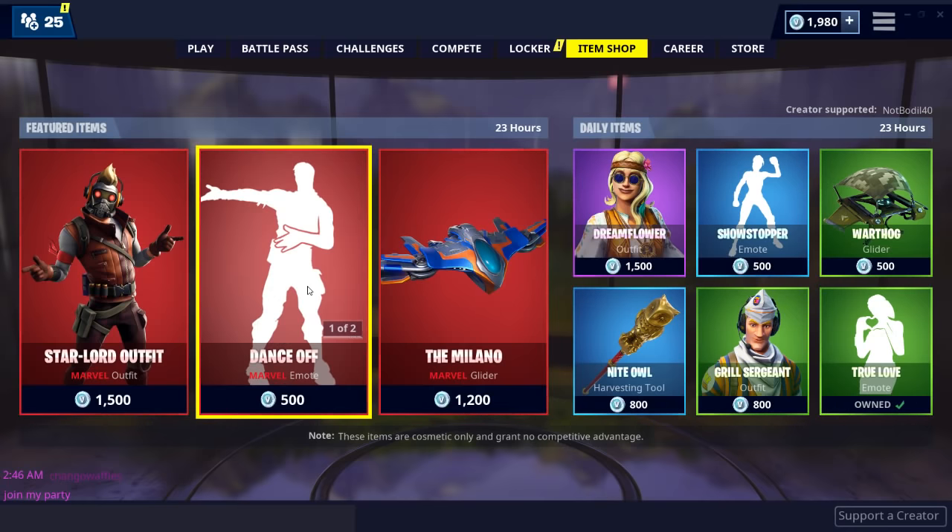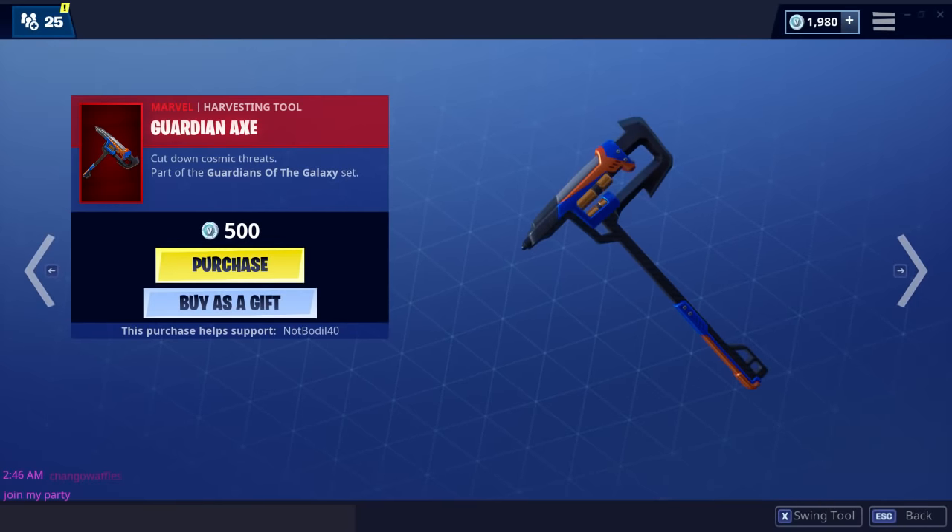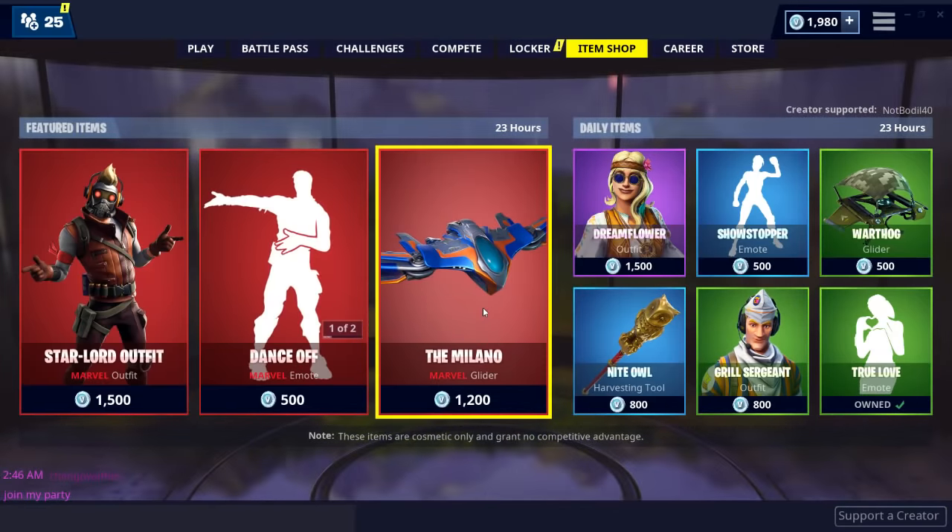What's the next item? Maybe a pickaxe? Wow — 'Cut down cosmic threats.' Part of the Guardians of the Galaxy set. I like this. That's nice.